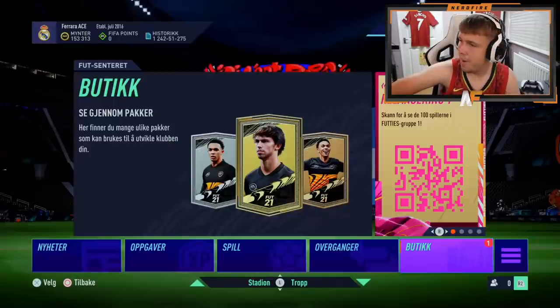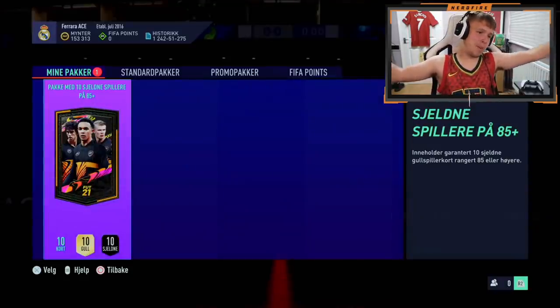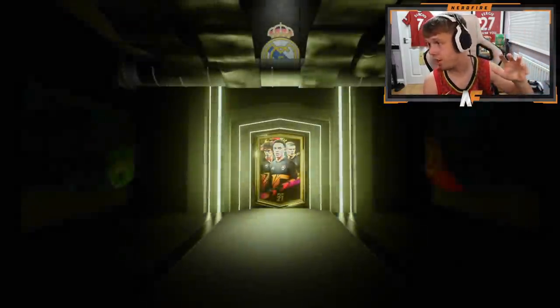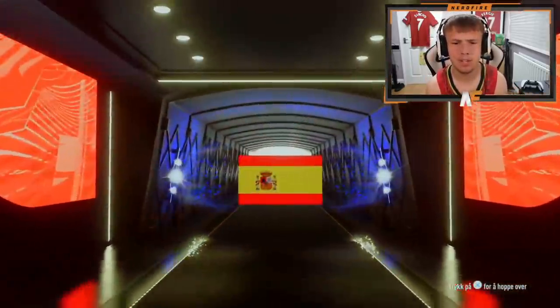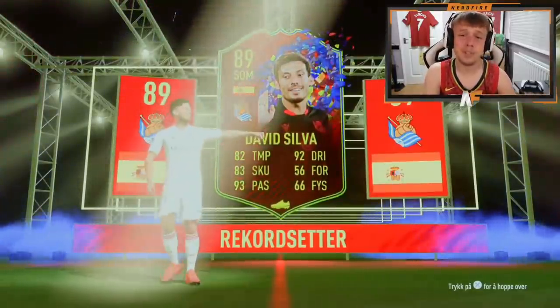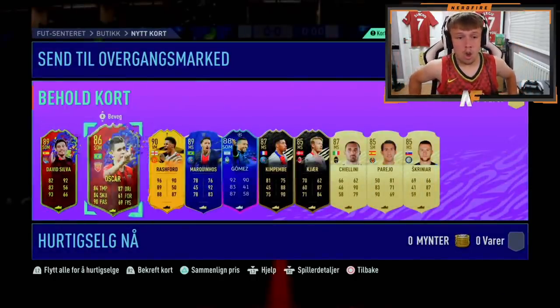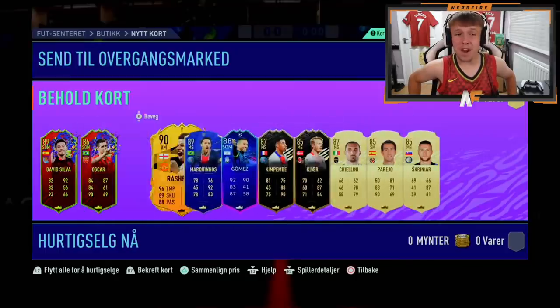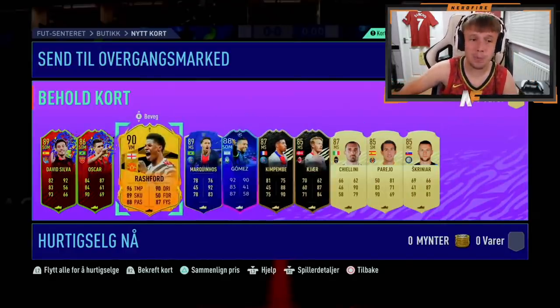Mr. Rohith is in the house with the 85 plus times 10 pack. Robbie's actually looked better because of different special cards, but someone in chat said we actually got better fodder even though he had more specials. Rule Breaker Mbappe on the front - that is outright. Which one is that? David Silva again? No, that's Fabric. I think record breakers get put in front because they have a higher discard. Wow, a 90-rated Rashford in there - that's a sick card to get. Very good pack.